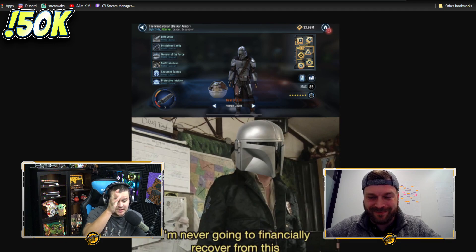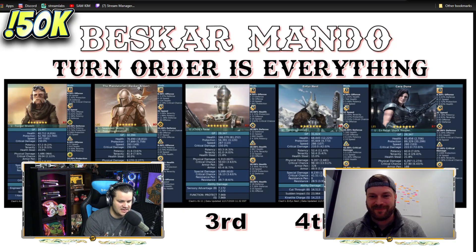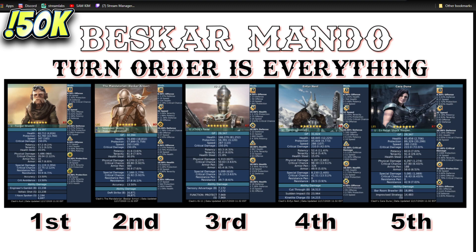So we're going to talk. Clash, you've done a lot of research on this, you've done a lot of testing. And this is the team right here that you think is the best — we got Quill, IG-11, Beskar Mando in the leadership spot with Nest and Cara Dune. This graphic here that Clash has provided is showing us the turn order we want to have for the Mandalorian team. Quill needs to be the fastest, then Beskar Mando, then IG-11, then Nest, then Cara Dune for optimal results.